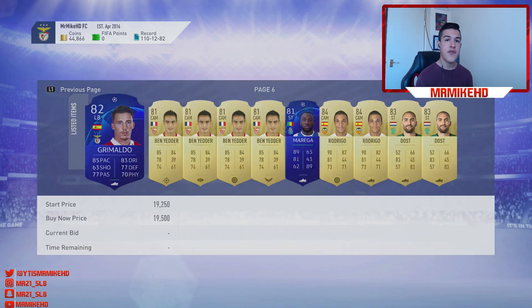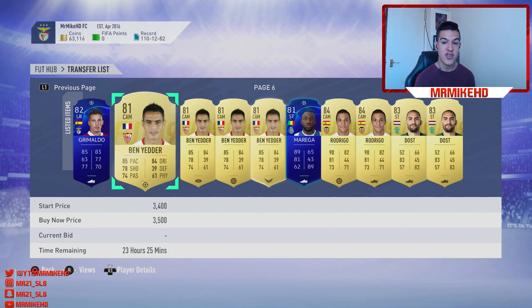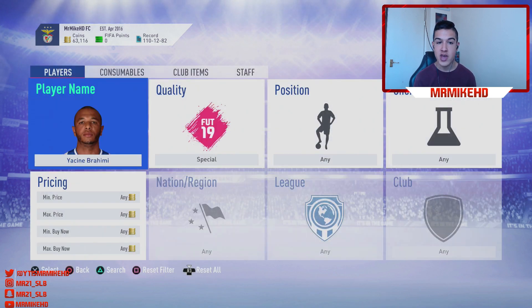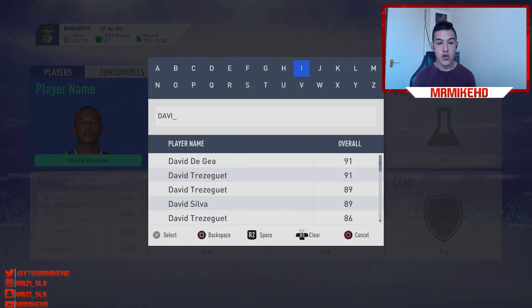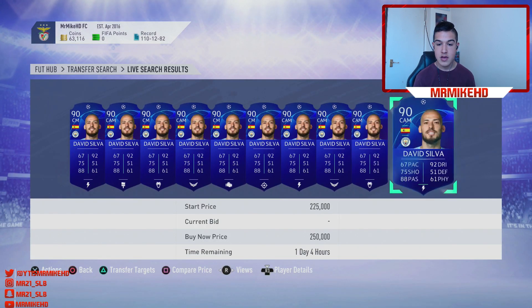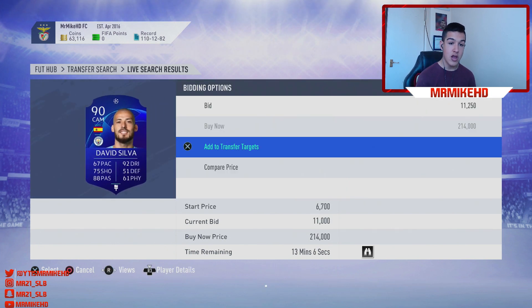I've got Grimaldo for 15,000 coins — he's going for 19K, so I made around 3K profit on that card. Find your Champions League player — I'd recommend a player going for 20–25K plus, rated around 82–86. If you've got the coins for higher, go for it. David Silva is a good shout — he's going for 206K. I've added him to transfer targets to keep an eye on him.